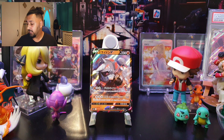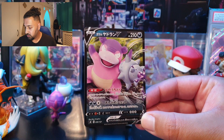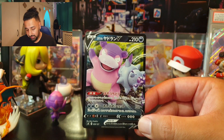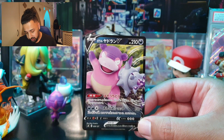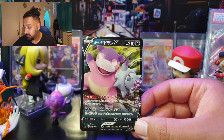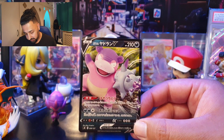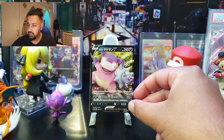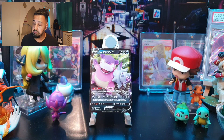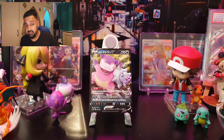Also from the V starter decks is Galarian Slowbro V, with three retreat cost, no resistance, weak to Fighting, and 210 HP. Its ability — once during your turn, if this Pokémon is your active Pokémon, you may leave your opponent's active Pokémon Poisoned. Its attack, Stranding Shot, costs two Dark and one Colorless for 130 damage, and during your opponent's next turn the defending Pokémon cannot retreat. There's also a special Dark energy coming out that gives your Dark Pokémon free retreat.